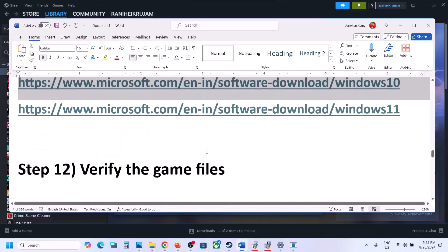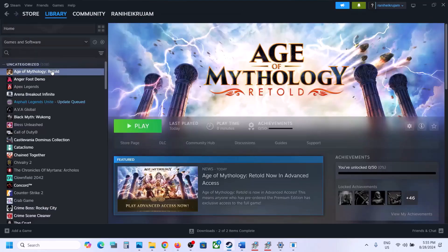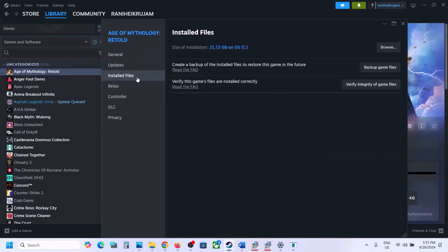The next step is to verify the game files — this is important, do not ignore this step. Right-click on the game, select Properties, go to the Installed Files tab, and click Verify Integrity of Game Files. Let the verification complete — once it is 100% done, launch the game and check.